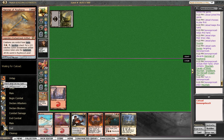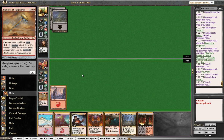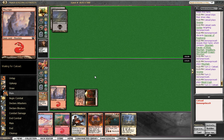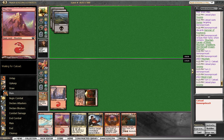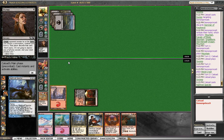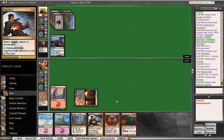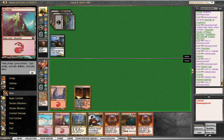Does he know about the Nykthos? Could be good. Pack Rat back — black source. Second, second Thoughtseize. Oh boy. Guess we see what we draw. Yeah, I really don't want to Dreadbore that. Yeah, we don't think we can Dreadbore that. Let him hit us.